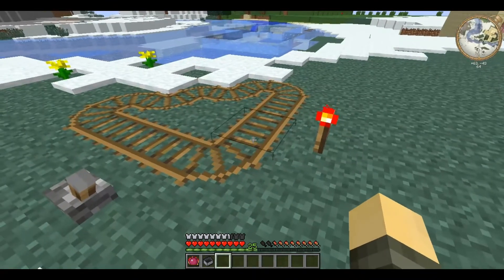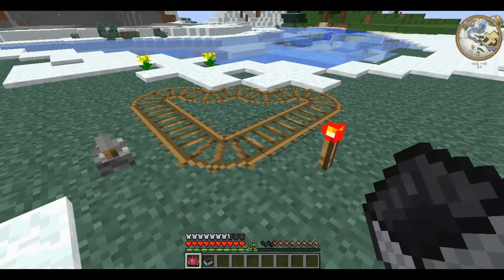Now that we have wooden rails, it's time to get some speed, and for this we'll need a wooden booster rail.